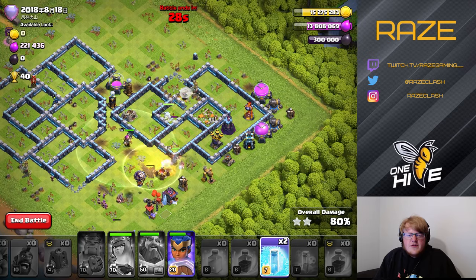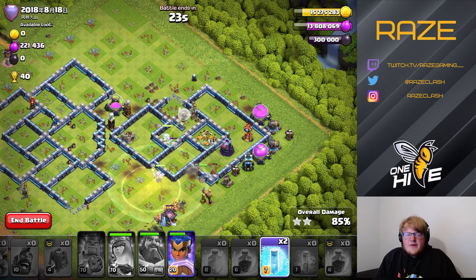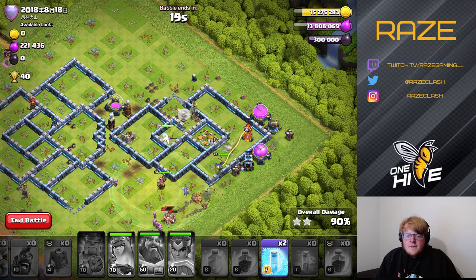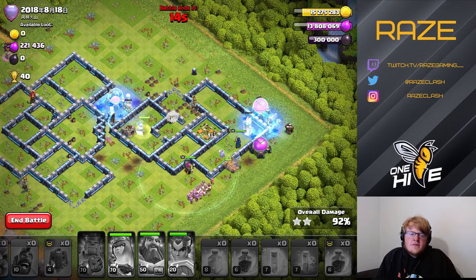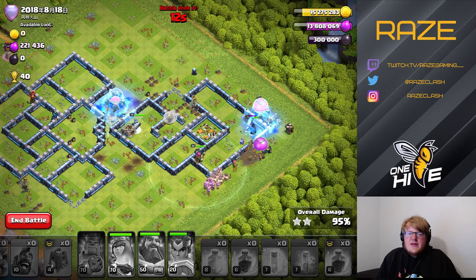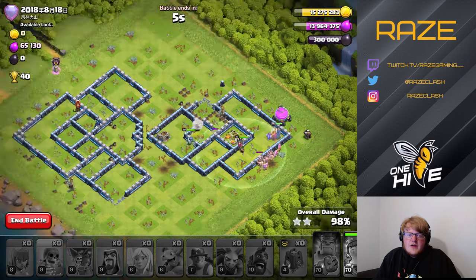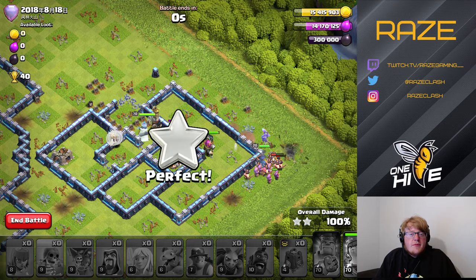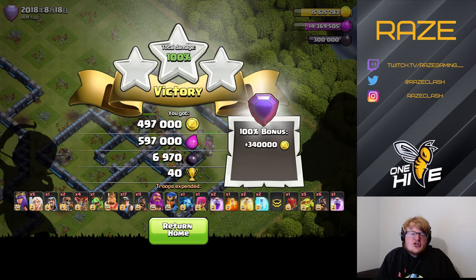The rest of the army is moving through quite smoothly, so we're going to be able to take down the rest of the base without using all the free spells. We didn't have to use any free spells on the queen charge, so we could use them wherever we want with the miner army — which is often more valuable than a heal spell, because on some bases you can freeze the Eagle Artillery and a Scattershot in conjunction and get a lot of value.